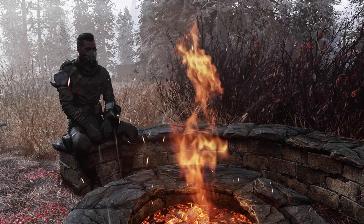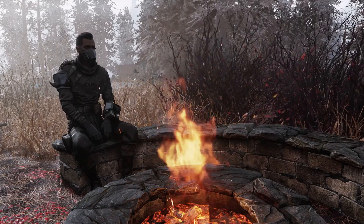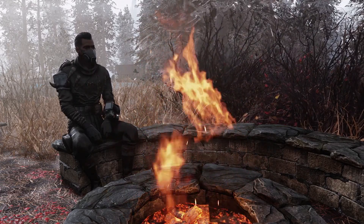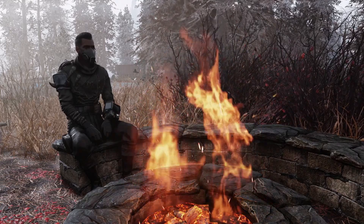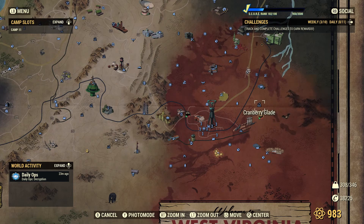I'm going to show you a really cool camp build today. It's somewhere in the middle between a modern house camp build and a lore-friendly one. I'm also going to show you one of the best locations I found on the map to build your camp. It has concrete and it's relatively flat. The camp location today is in the Cranberry Bog, just south of the Cranberry Glade — actually right on the edge of it.